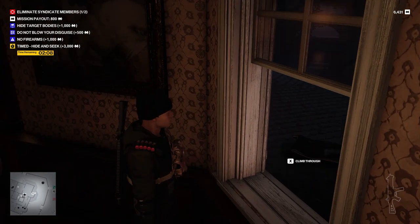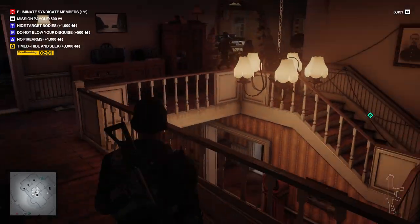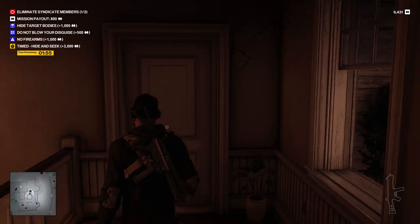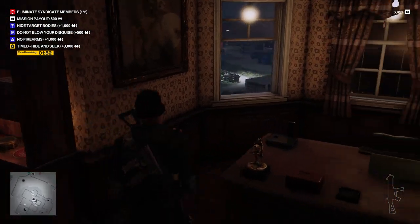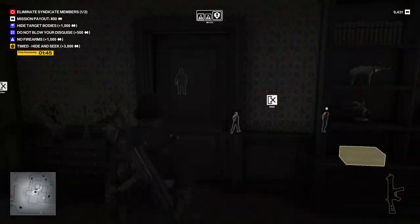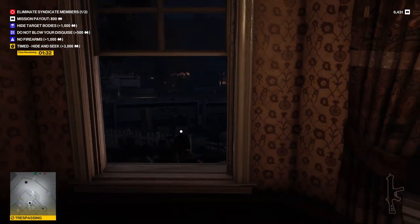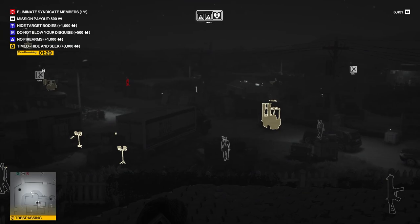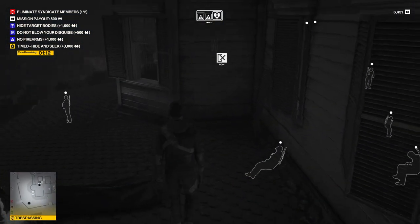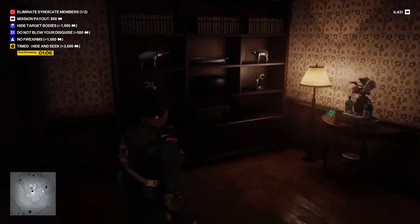I believe taking that guy out is the trigger to allow the elusive target to stand on the balcony — could be wrong about that. But if that's the case, then we could get rid of him, and maybe that causes his guard to go somewhere else. It's kind of unfortunate that we've got the elusive target guard, because there are at least two guards following the target and he's going to roam all around the place. So it might take him a while to get back to any particular point, which might make setting traps a little difficult.